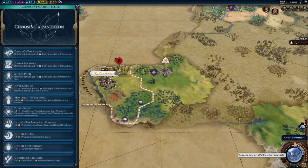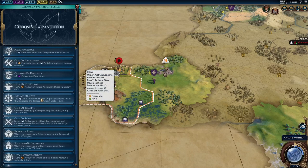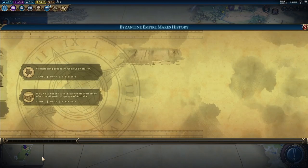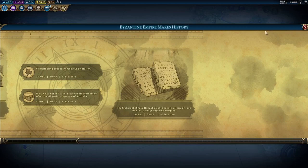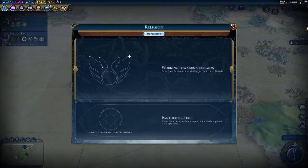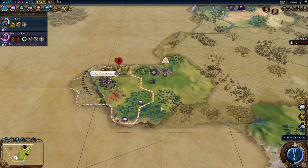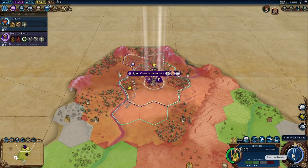Fortify until healed. We can choose a pantheon — we can get Religious Settlements. That's a free settler, I will take that. And because we were the first to found a pantheon, we get plus two era score, which is great.